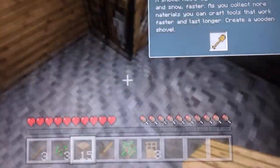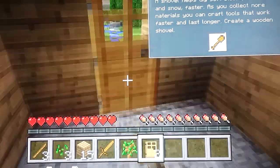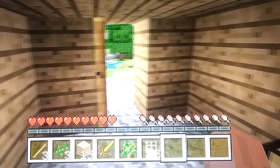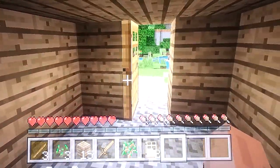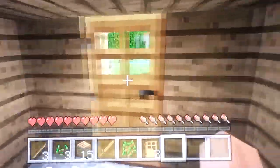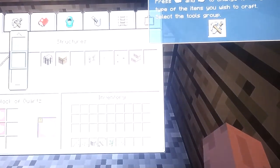Place the door down - you get three doors out of six planks. You have to press LT to open it, and on the door you can press LT to close it again. So when the mobs come you can just shut the door on them, and in the morning the zombies will burn.